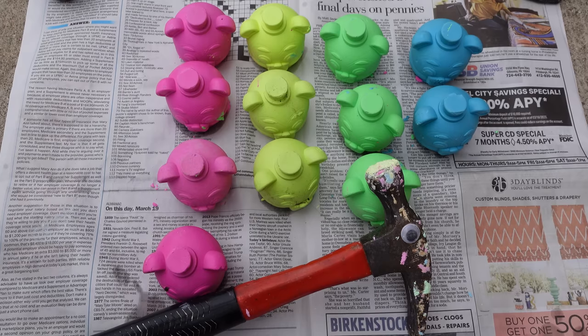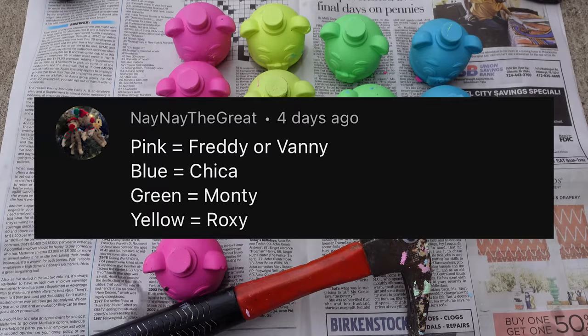On the last video, I got hundreds and hundreds of comments from people with theories that the color determines what's inside. I got this comment that breaks it down: Pink is Glamrock Freddy or Vanny. Blue is Glamrock Chica. Green is Montgomery Gator. And yellow is Roxanne Wolf.